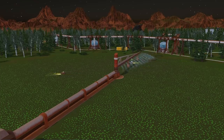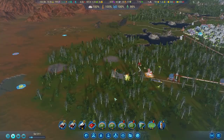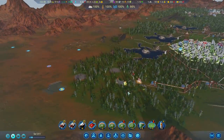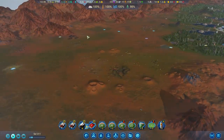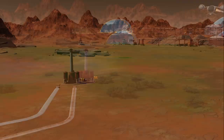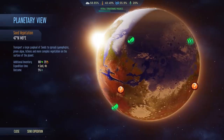Having an ample supply of seeds is worthwhile because you need those seeds to grow crops on open farms. As you progress through the terraforming process and add more vegetation to the planet, you'll also find other parts of the planet that you've not added forestation plants to become more fertile. At first vegetation spread will be slow, but as you plant more seeds that will speed up more and more, which you'll be able to see in the planetary view.